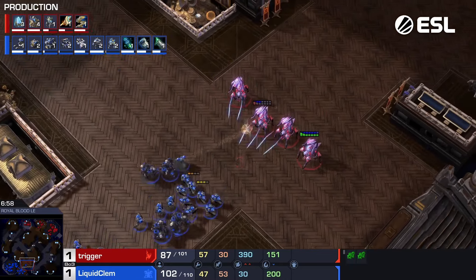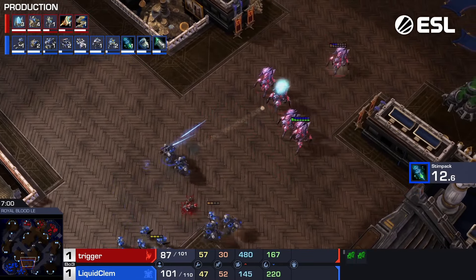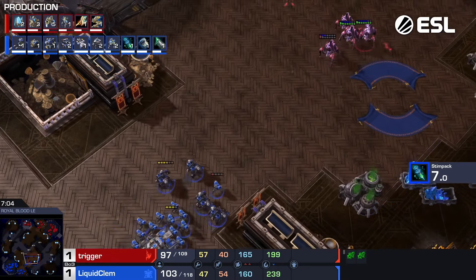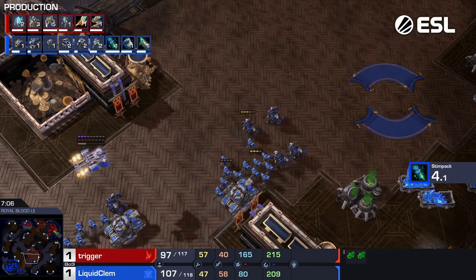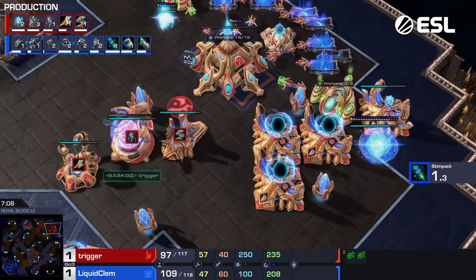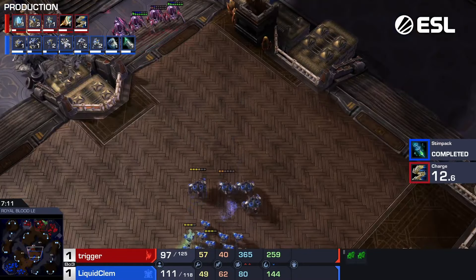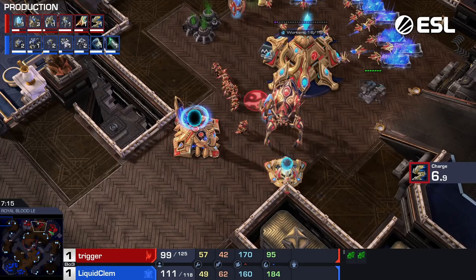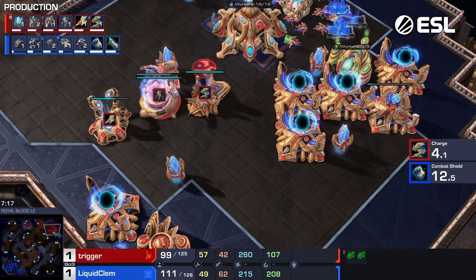Now this is what he has in mind — start to move up. If for some reason Trigger pulls all of his units, those Banshees can fly in and do incredibly massive damage. Those two Stalkers are saving all of his probes right now. Continues to push out — let's see when Trigger pulls his units, and if he leaves those two Stalkers at the third.